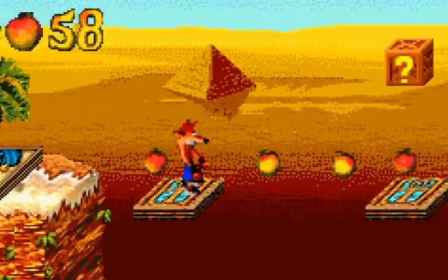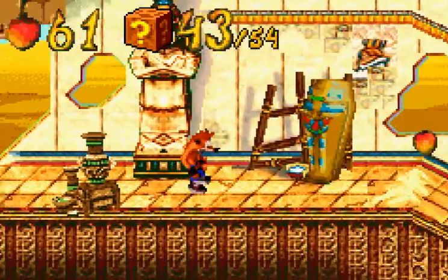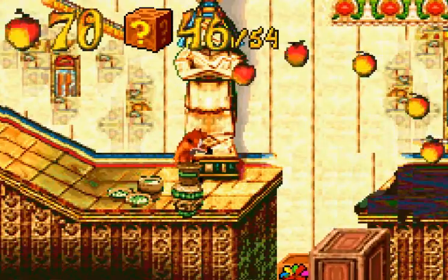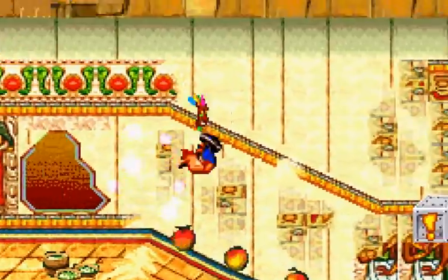There we go, that's right. Let's make sure — and there we go, he's destroyed. Now, there's an Aki-Aki there, and we got a crystal.